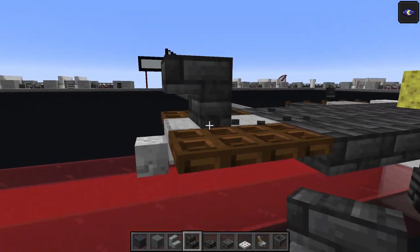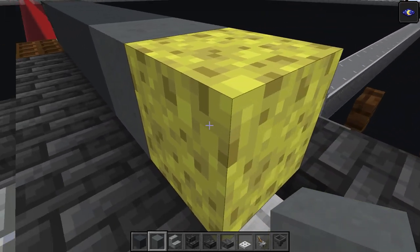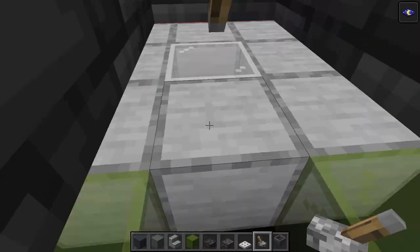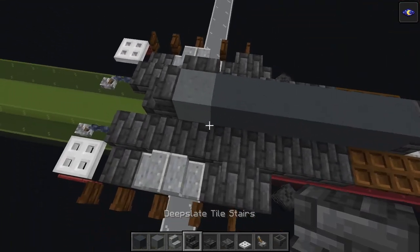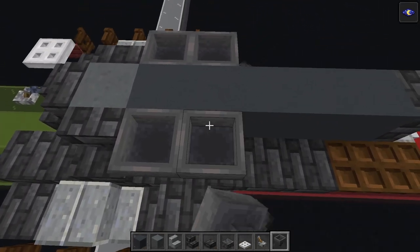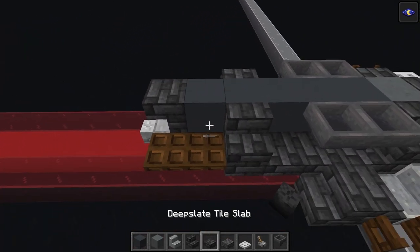Start with an upside-down stair just here, above that backmost slab above the skull. Gray concrete behind it and down the center line - one, two, three, four, five. Cyan terracotta here, then delete that temporary block. Put the deep slate tile stairs facing that way, then delete the block temporarily to place a lever and flip it, then put it back. Add another stair here and another facing that way. Take the hoppers - one connects here, one connects to the wall. Then add deep slate tile stairs facing inwards on each side, and a slab on each side.